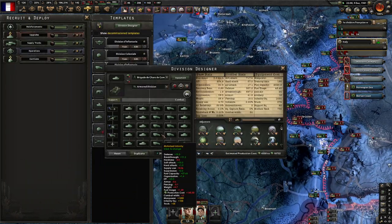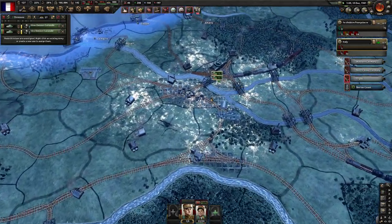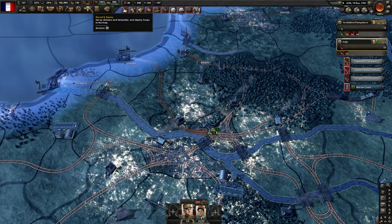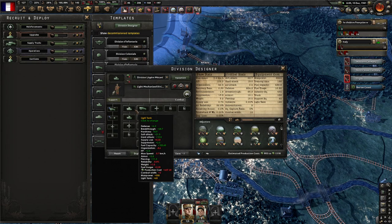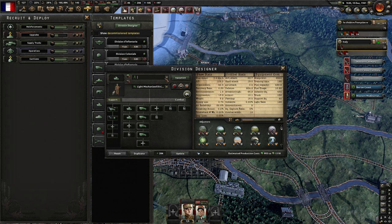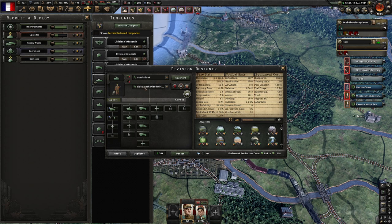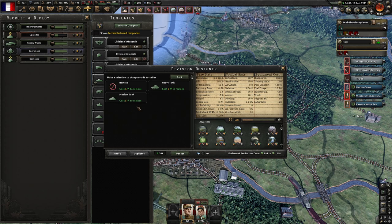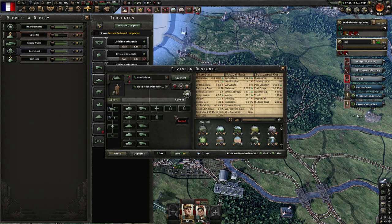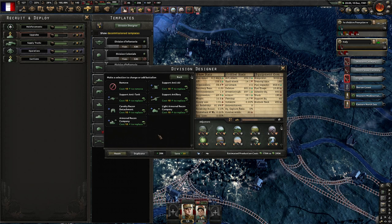I'm going to change these tank templates. These are ridiculous — this is so incredibly wasteful, but I'm sure they murdered a lot of things in the process. You could probably find a way to take over the entire world using only those divisions, I'd just really not recommend it. What I like to work with: this might not be perfect, but I think it's going to be better for our situation. I'll call these 'attack tank.' We have medium tanks, not light tanks. These are just going to be kind of light strike units — this is what I like to work with for motorized. Combat width of 20 — not ideal, but basically acceptable.